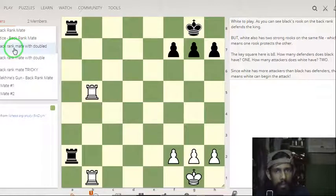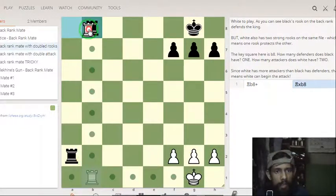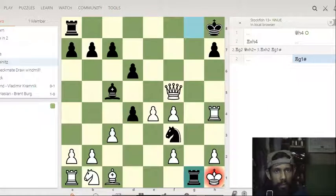Double rook checkmate — here you can see a double rook situation. White checks and you capture one rook, but another rook is coming. The same pattern: the pawns are in front of the initial position of the opponent king, and the open king has no square to save from checkmate.